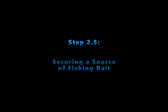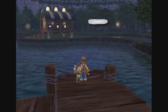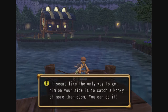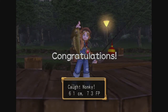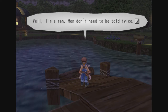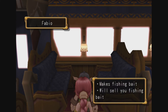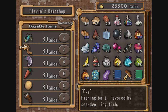Step 2.5: Securing a source of fishing bait. Although this next step is optional for catching a baron, it is technically required for the supporting cast trophy. If you recruit the character named Fabio that hangs around the Palm Brinks pond, he will sell you fishing bait. In order to recruit him, you will need to catch a nonki that is at least 60 cm long. Nonki can be caught in the Palm Brinks pond, however it may take some time to catch one that is big enough. Once you have Fabio on your side, you'll have an unlimited supply of bait to feed your fish, as well as to go fishing with.